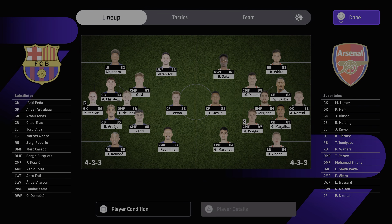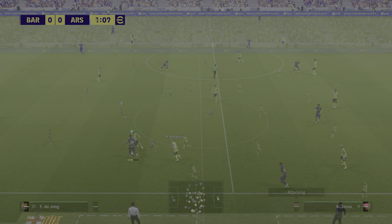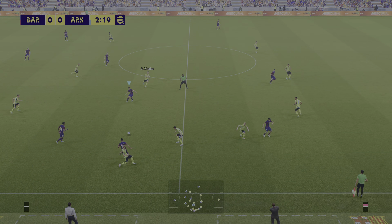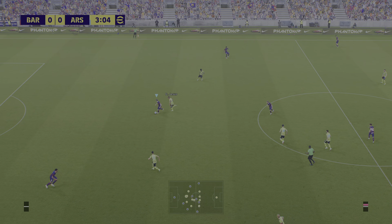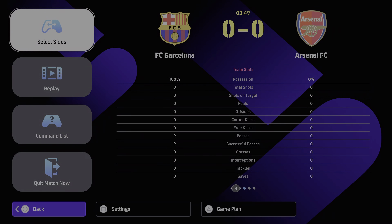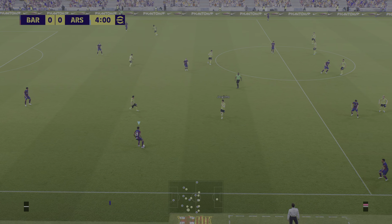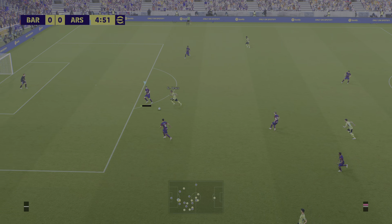Everything in the menu looks exactly the same — no fluid formation, which is a bummer. Here we go, kickoff. Kunde or Araujo. The graphics do look different — definitely an upgrade, looks better. Gameplay we'll find out, but it looks a little quick for my liking. Let's slow it down. The game speed at minus one looks nicer, still a little too quick though.